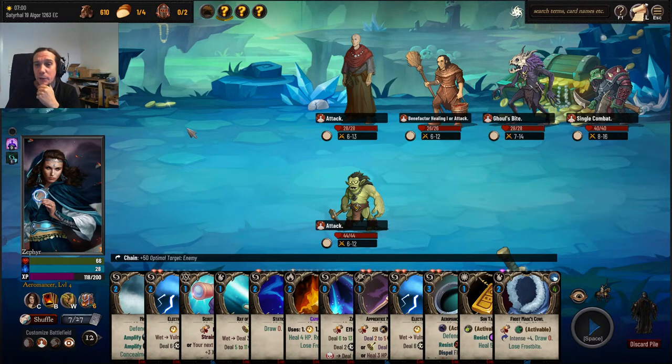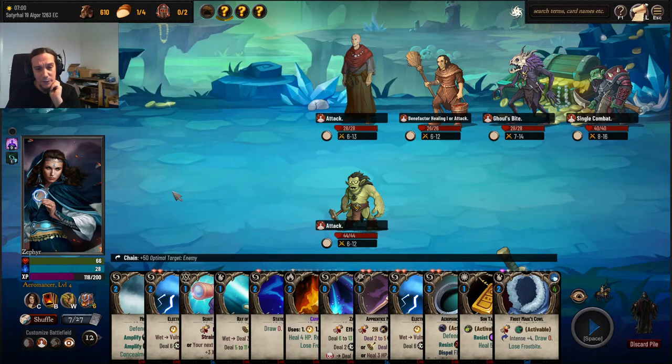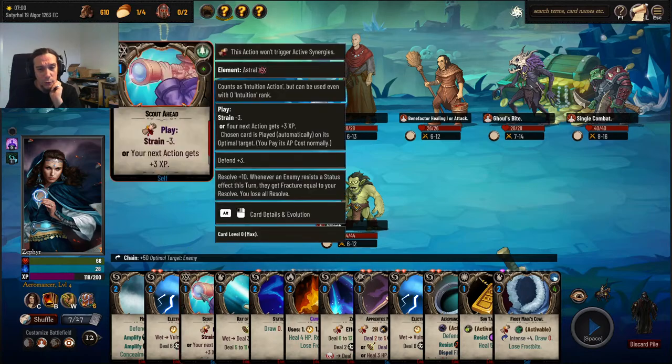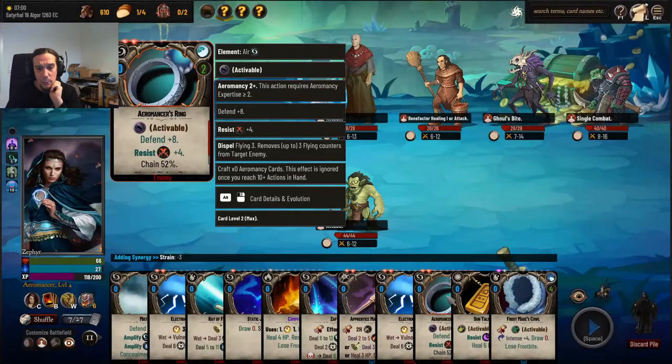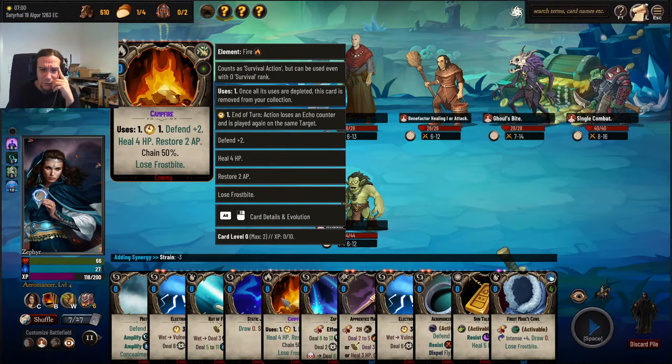I'm getting screwed over by the ley lines so massively. Scout ahead — I can make something cheaper. We're going to make the Aeromancer's ring cheaper. Wait — that would chain as well, I don't want to trigger my chain effect there. Oh, I have a campfire on my hand — nice.